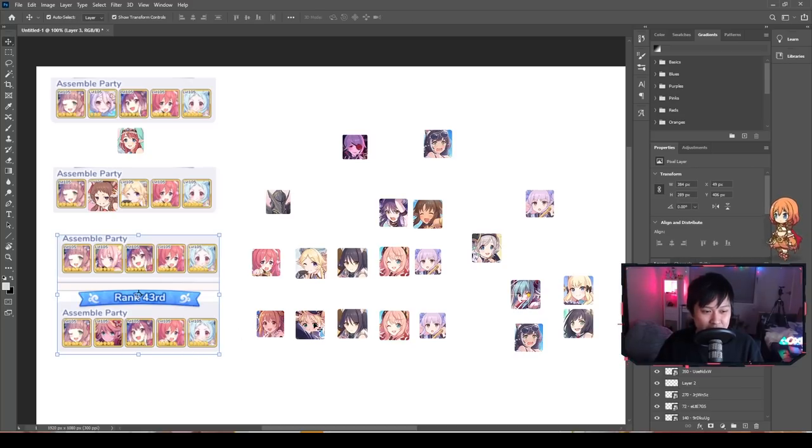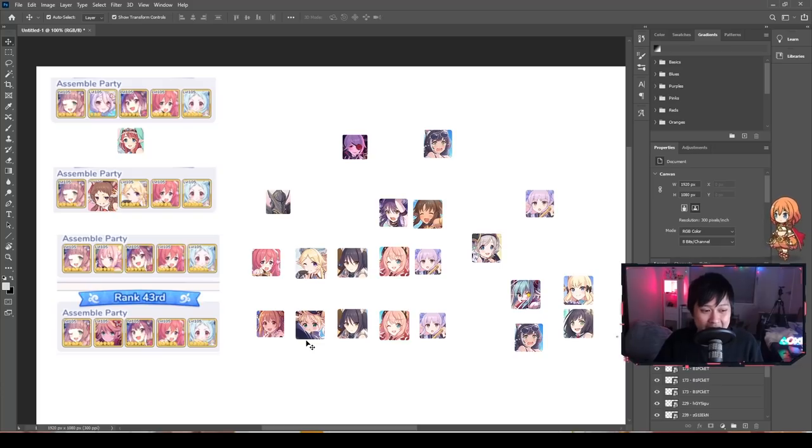On top of that, it's really nice because our main DPS are not going to be blinded by Maho. Maho is going to blind the Monika, and Nozomi will also pick up that blind sometimes with her taunt. But our priority is these three damage dealers and they are hopefully going to nuke down the frontline and then mow through the rest.